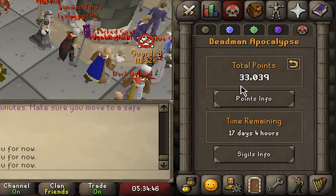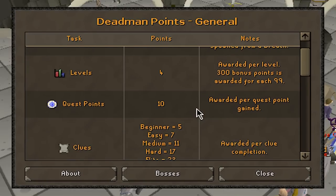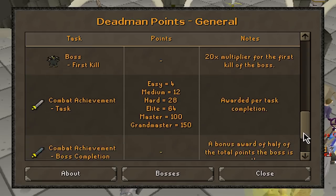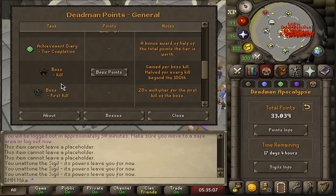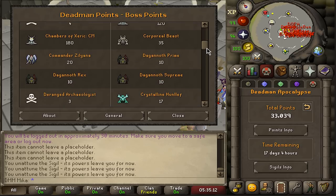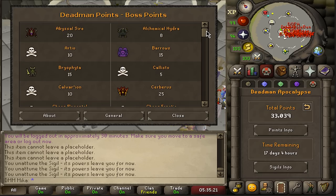We are starting this episode on 33,000 points and I have not been focusing on points whatsoever. However, I started looking into the points info because up until today I didn't check how to even get points in this game mode. I stumbled across the boss kill points tab and noticed you get a lot of points for killing Cerberus - 25 points. And Cerberus is actually fast kills, so that had me thinking I want to go back to Cerberus.